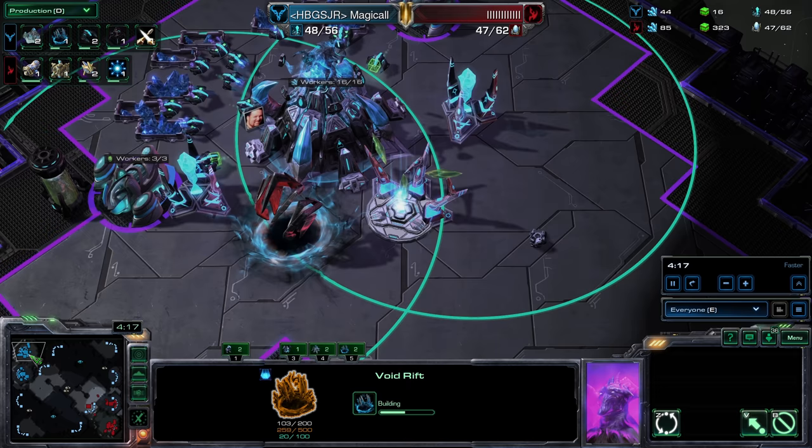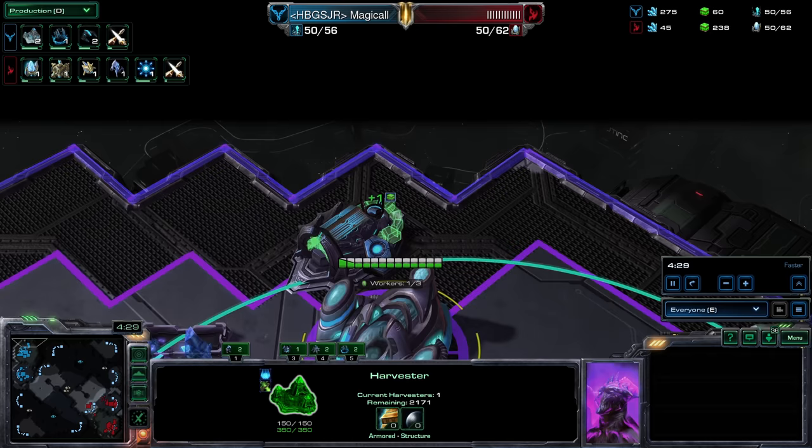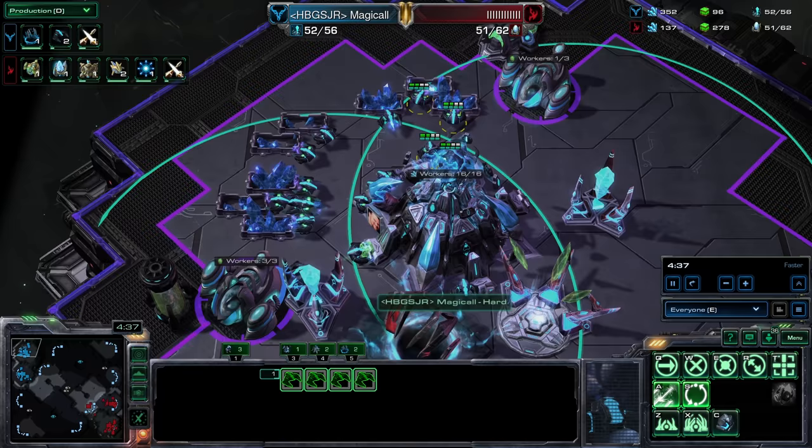There's an Engine — I think this is like a forge, evo chamber, or engineering bay. This looks really cool. There's also a Vespian Concentrator. There's a harvester for gas with only one minion in it.